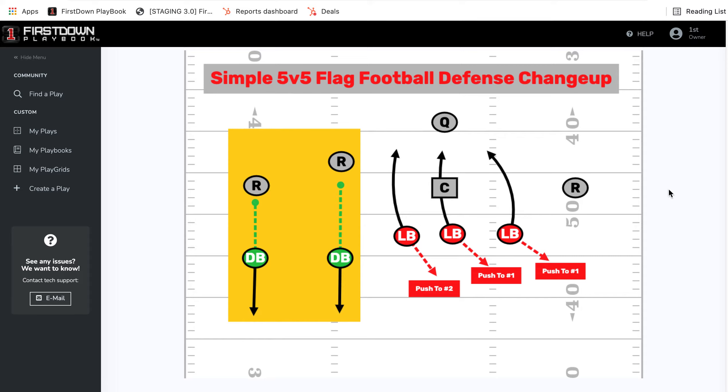You've got a couple of advantages here. You've got the boundary with not as much turf to cover. You've got the center, who for the most part is not the most dangerous receiver on a flag football team. And even if they want to throw the ball to the boundary, you've got a linebacker in the quarterback's face if you're pushing from number two.